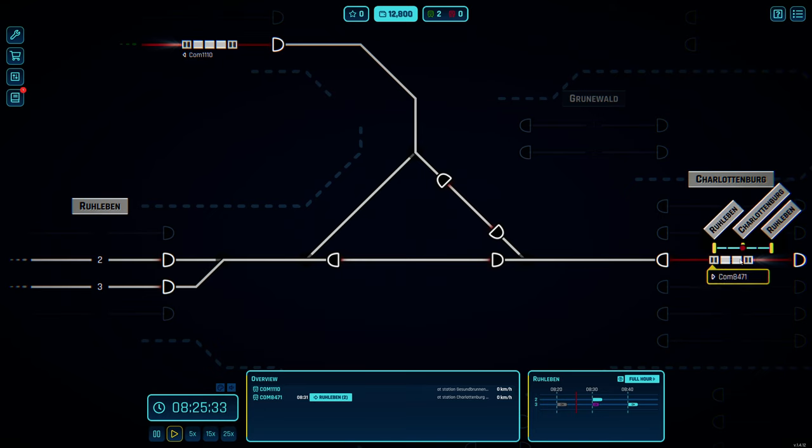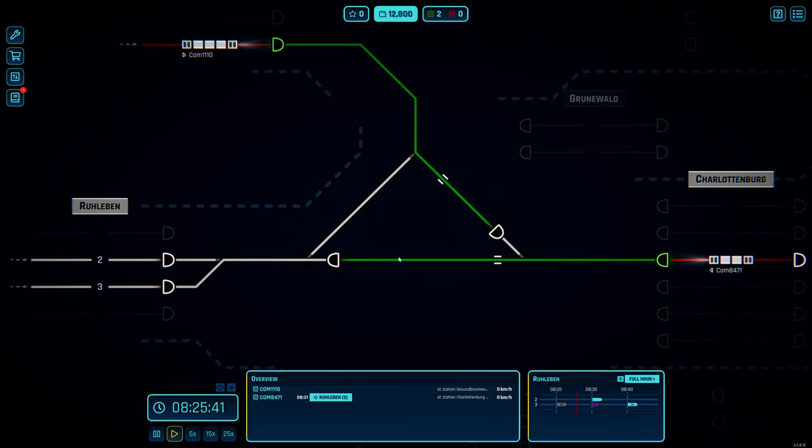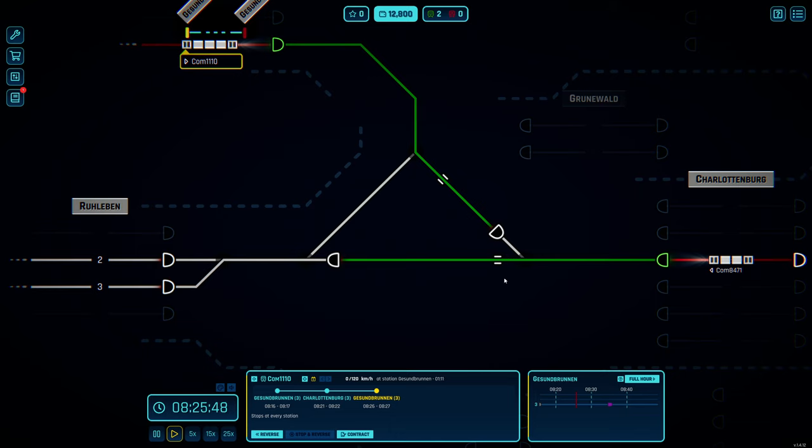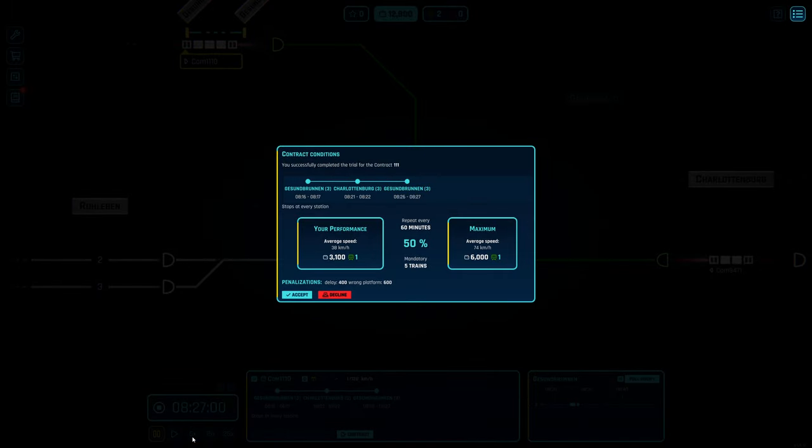They're waiting there so we flip them the other direction and tell each one it's free to go. In one minute 15 seconds it's going to be tight again, and at 8:30 we have the next one coming in. We have two experience points right now, hopefully we get two more. The minimum to unlock a new tech is five. Contract conditions completed - we actually completed it, going from origination to destination and back. We got 3,100 out of a possible 6,000 - about 58%, but we'll take it.